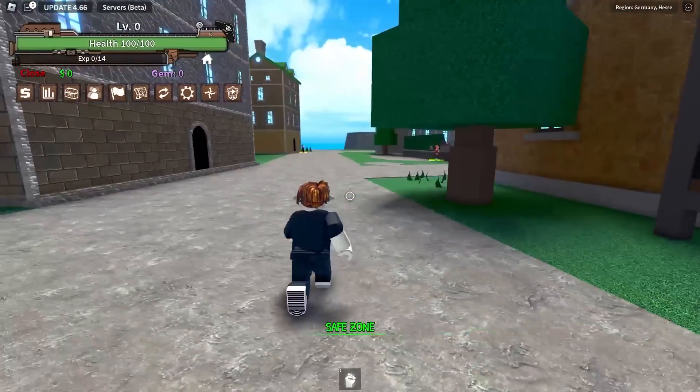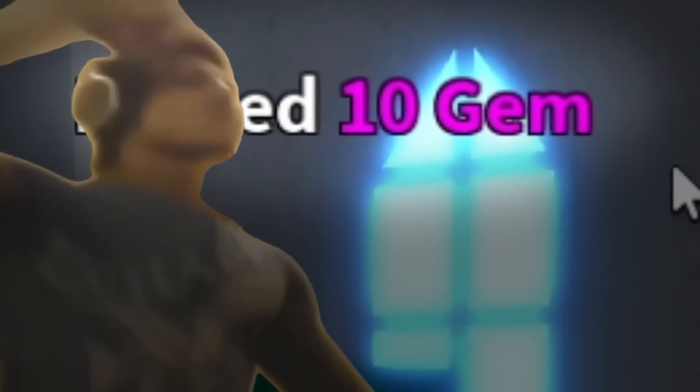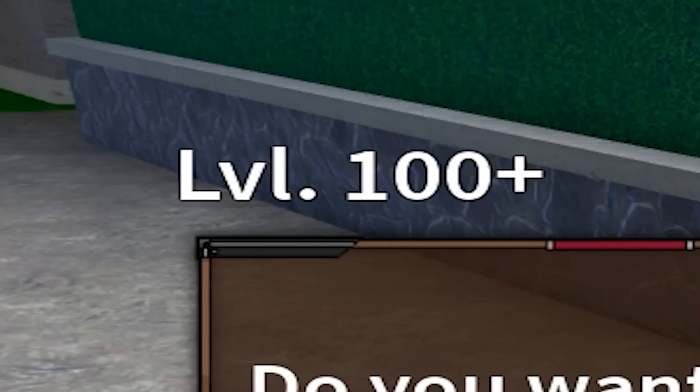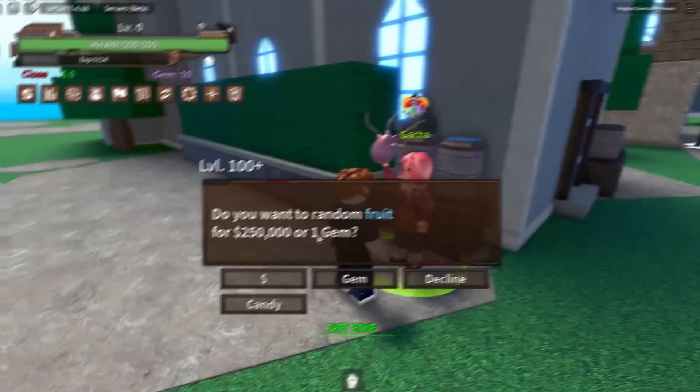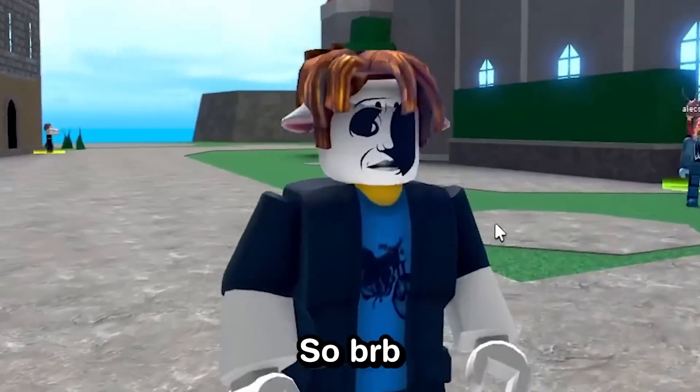But instead there is a genius 500 IQ strategy we can do. If we type in this code, it gives us 10 gems. And with these gems, we also need to grind for 100 levels. But once we get the 100 levels, we can then spend those gems and just get a fruit easy. So BRB while I go grind.